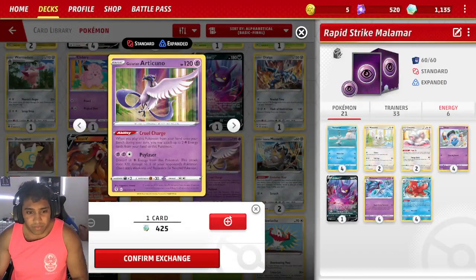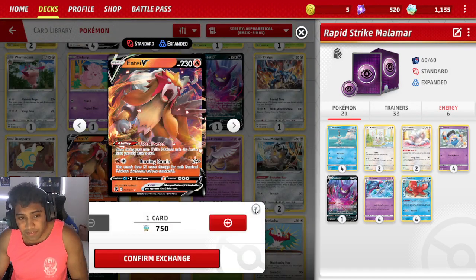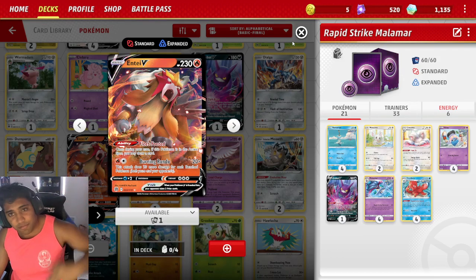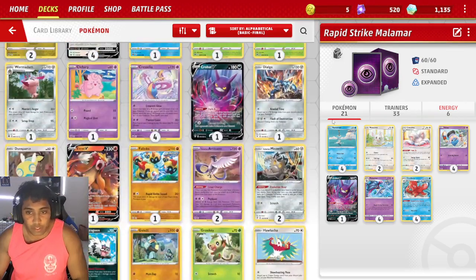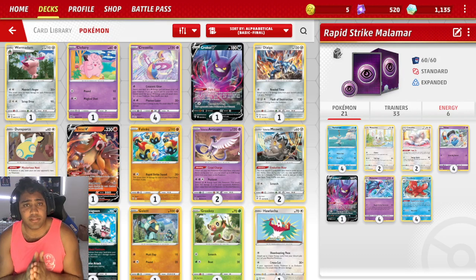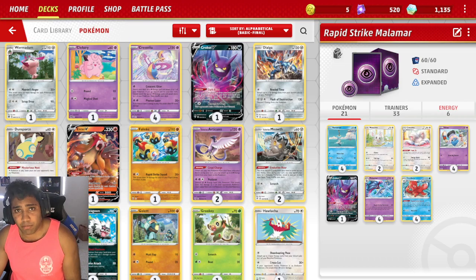Looking at the economy: rares are about 400 credits, holographics about 425, commons are like 40 credits which is basically nothing, secret rares are about 750, and ultras are 750 as well — full arts and secrets double up on that. If you're not looking to play with bling cards, you should be fine building tier one and tier two archetypes with relative ease. This is a very easy, balanced economy. I hope you guys enjoyed this video — it's a really cool game to get into. Consider joining my Discord for daily discussions using the link below, subscribing to the channel, and leaving a comment below with other stuff you want me to cover. We're going to go through a lot of decks and get you ready to play on the ranked ladder.